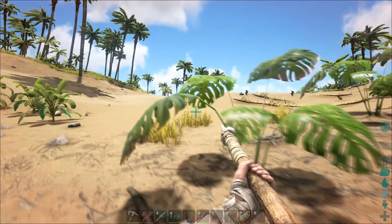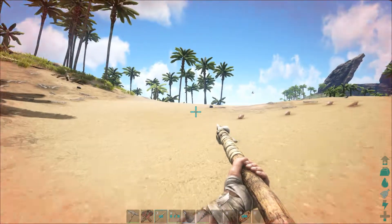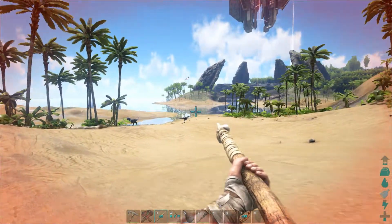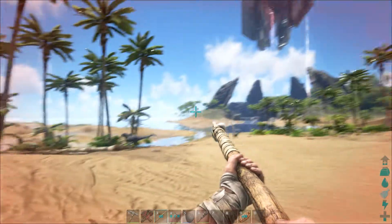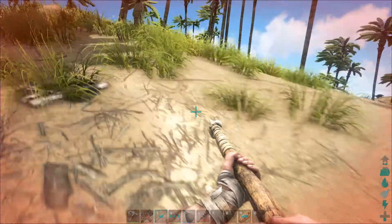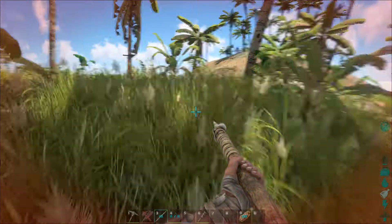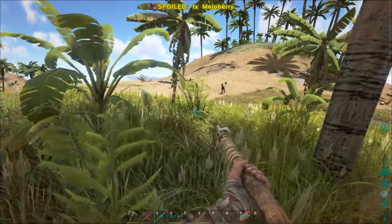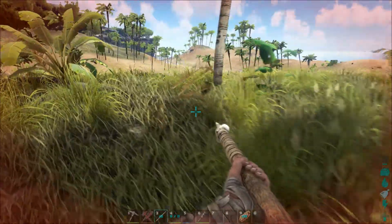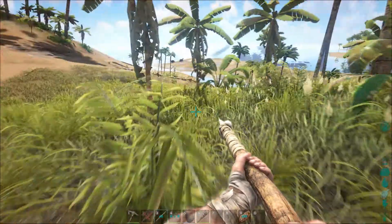Good to know there are piranha in that water, so we're definitely going to have to watch out for that. I'm gonna need another piece of meat to bring our health back up. At some point we'll go over there and take a look at the tower. We don't want to mess with that just yet — we're having a bad enough day as it is. Let's see what we've got up on the hill here, then head back down to our house.